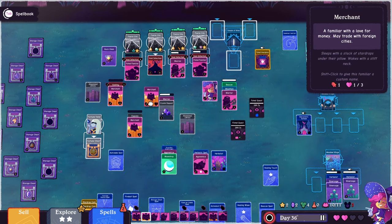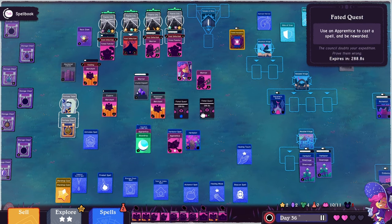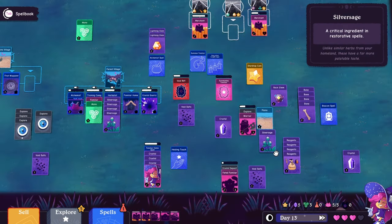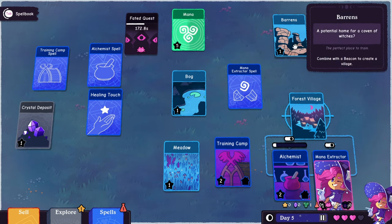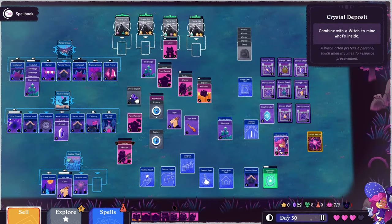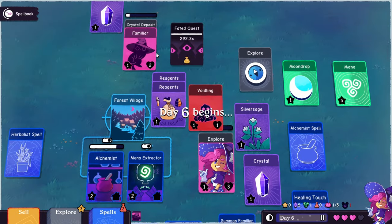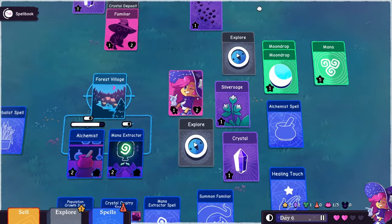A good amount of automation comes from villages, which can be created with beacons and a land card. These villages have slots for more permanent boons — some generate resources on a timely basis, some allow you to create different familiar types, some convert resources into other resources, or increase the max number of familiars you can have. The game balances these villages by making their creation more expensive, requiring rare moondrop cards, which you get from completing quests or sometimes from exploration.